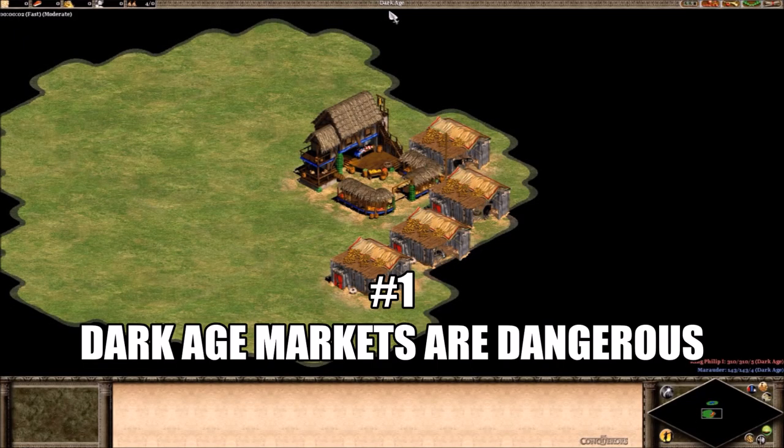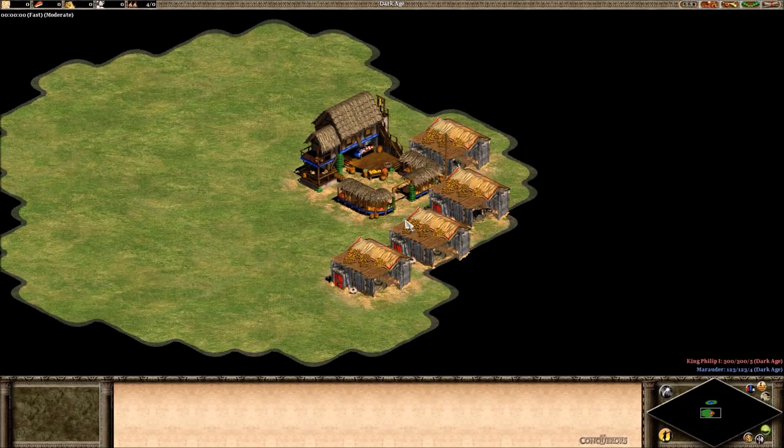Number 1: Dark Age Markets are Dangerous. We rarely get a market in the Dark Age, but sometimes in a scenario or a campaign there is one, or on a map like Mega Random. What you might not have known is that markets can actually attack buildings, as you see here in this test. The range is limited to only one tile, and they can't attack anything that isn't directly touching the market.